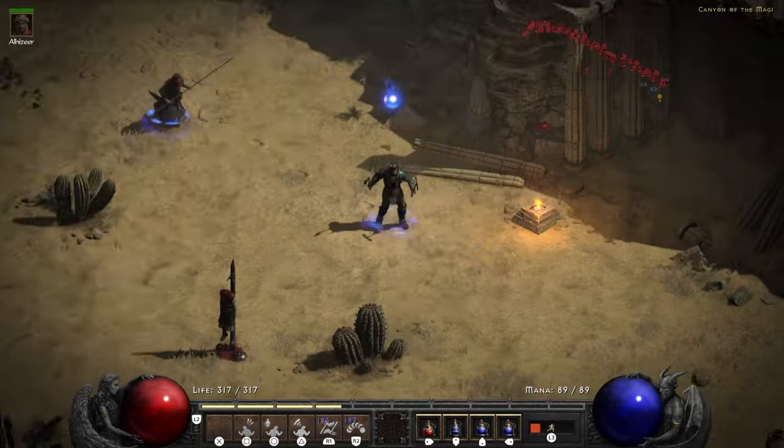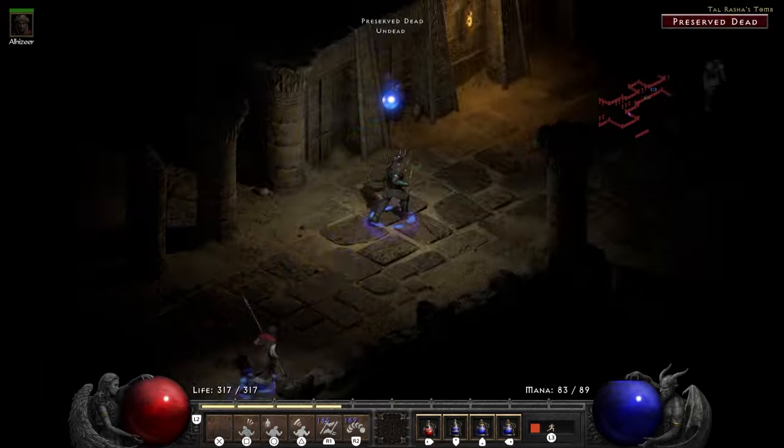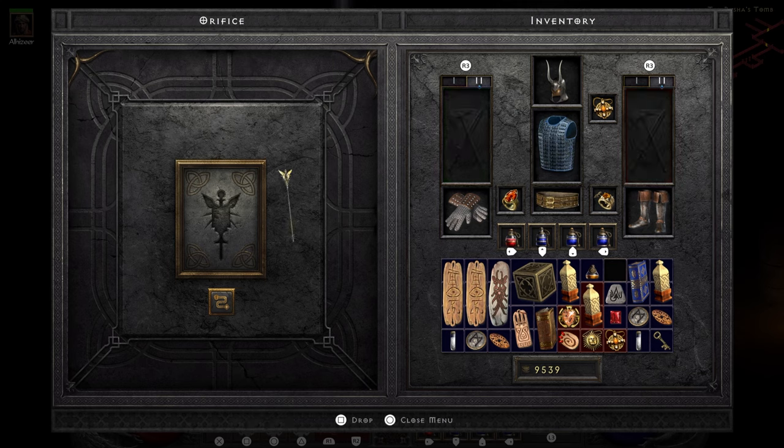Once you're in the canyon of the magi, head into Tal Rasha's tomb. Once you're in the tomb, you're looking for the orifice where you can place the staff and break the seal. Once you break the seal, good luck and get ready for Duriel.